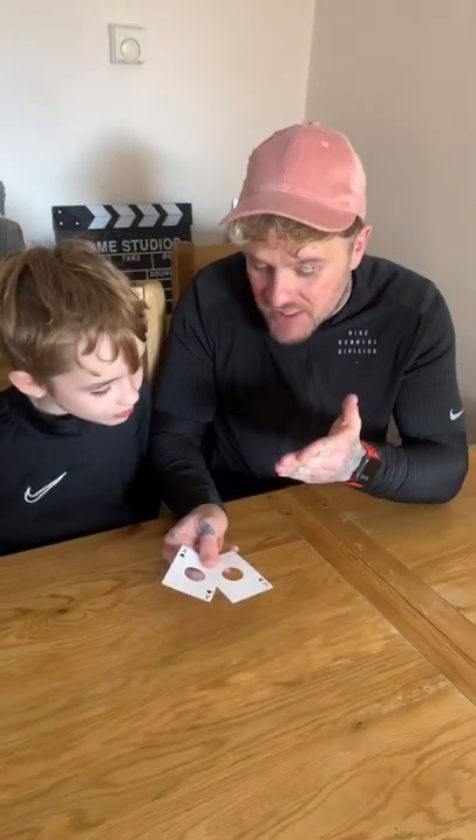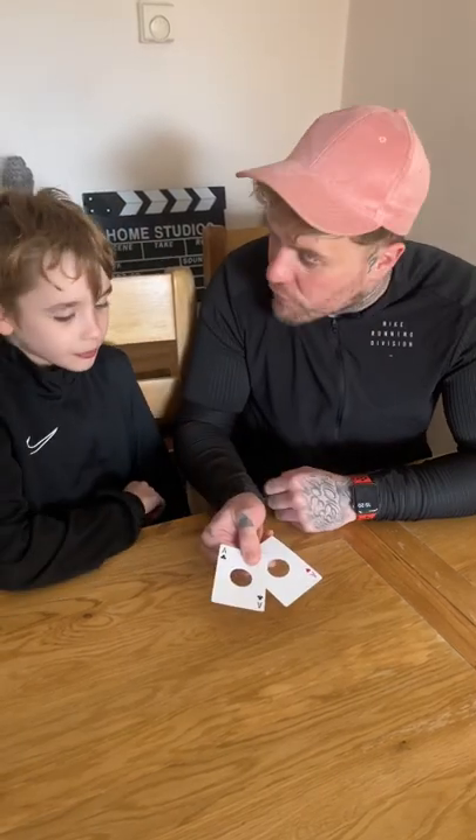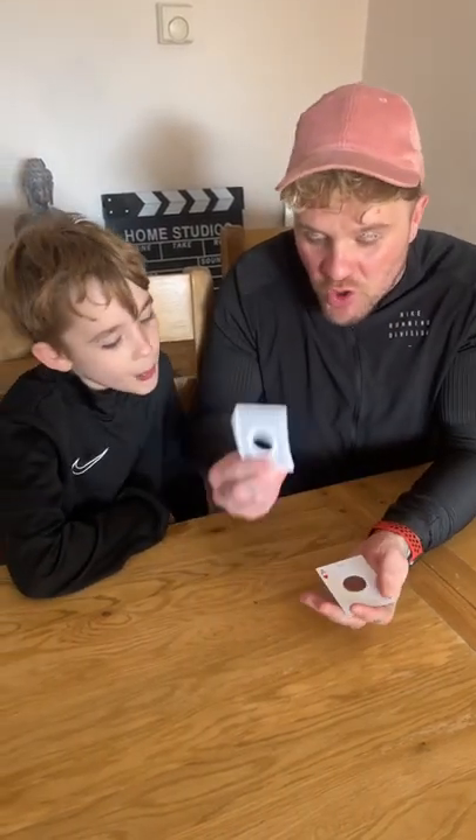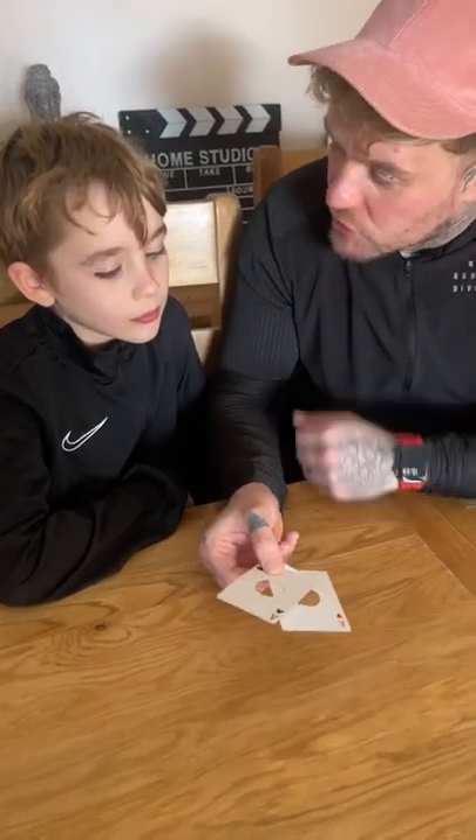Toby, here I have two cards. As you can see, an Ace of Hearts and the Ace of Clubs, and there's a circle cut out of the centre of both of these cards. You're going to choose one. Would you like the Ace of Clubs or the Ace of Hearts? Bearing in mind, they've both got circles cut out, so choose one.